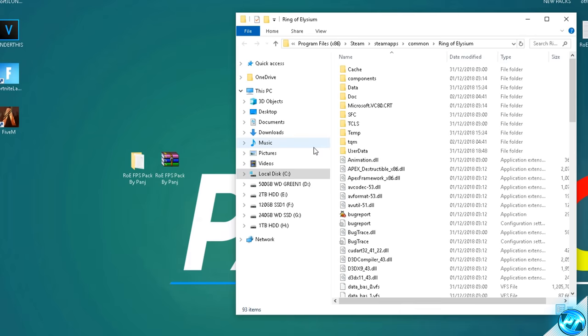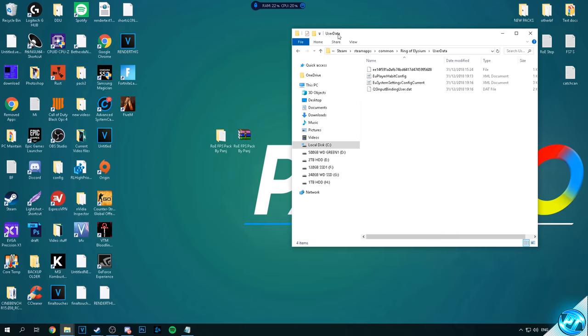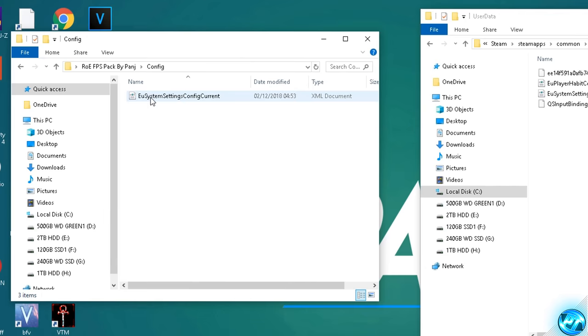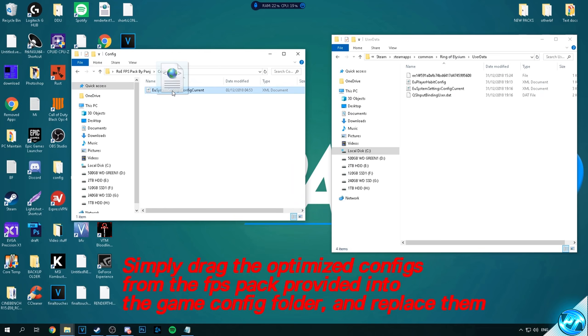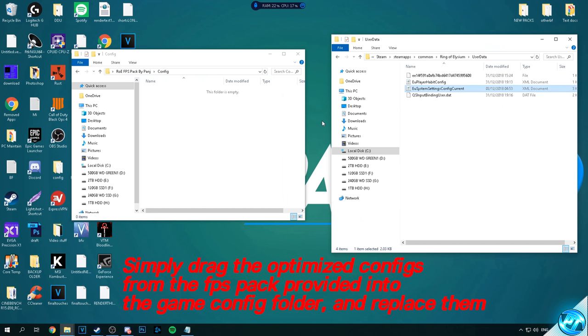Navigate up to the top to local files and select browse local files. This will open up the game installation directory. Navigate over to the user data folder and inside you should see a few config files. Drag the FPS increase pack to the left hand side and navigate inside the config folder. Inside, you'll find an EU system settings config. Drag this file from the FPS increase pack into your game directory, replacing the existing file. You've now successfully installed the optimized config file.